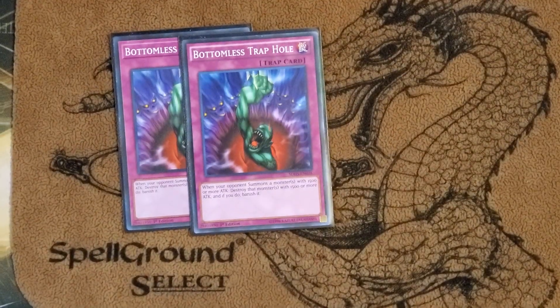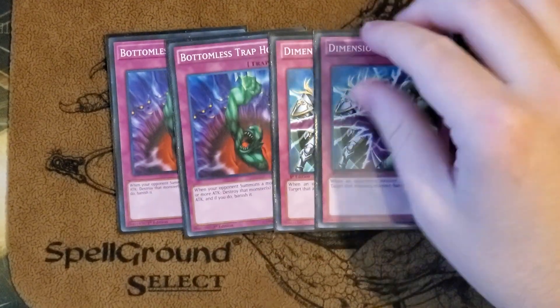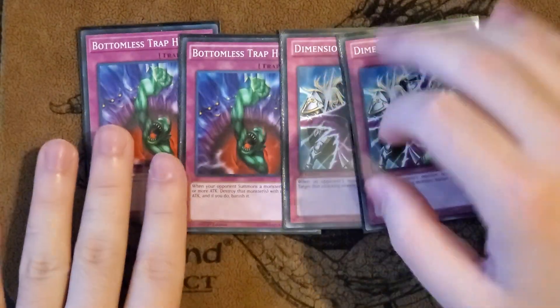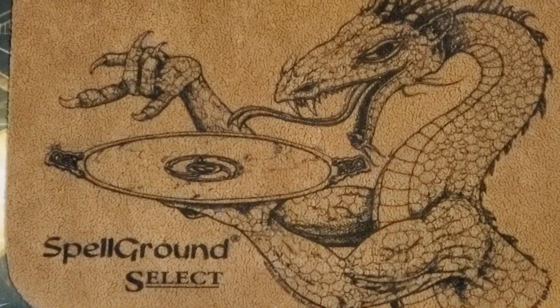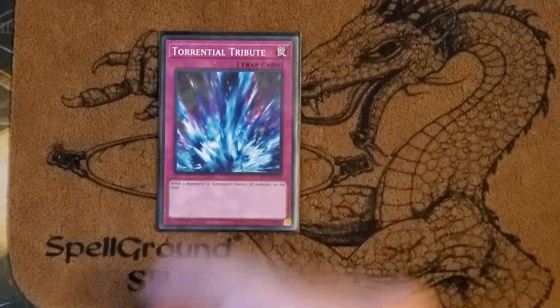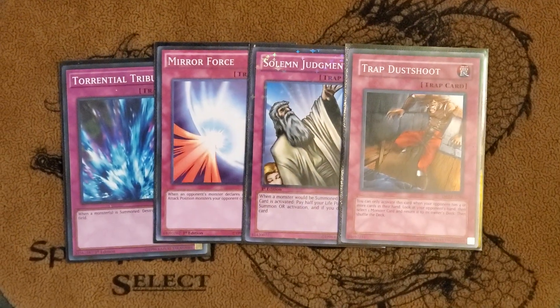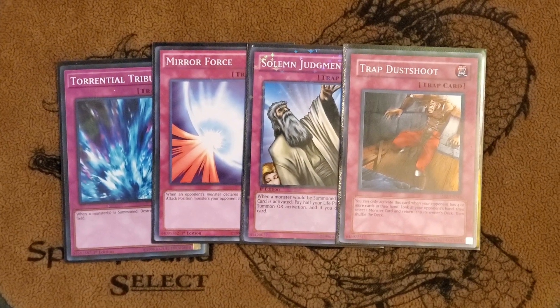Next I played two Bottomless Trap Hole and two D-Prison — some good two-of traps. Bottomless is at two. Those cards are just good traps generically. Then I played the one-ofs: Torrential Tribute, Mirror Force, Solemn Judgment, and Trap Dustshoot. The one-ofs that most people play. You could play Call of the Haunted as well — wouldn't be bad in this deck at all.